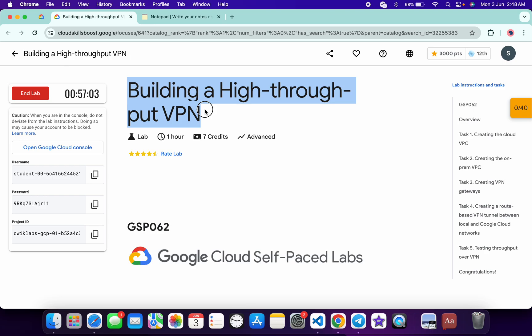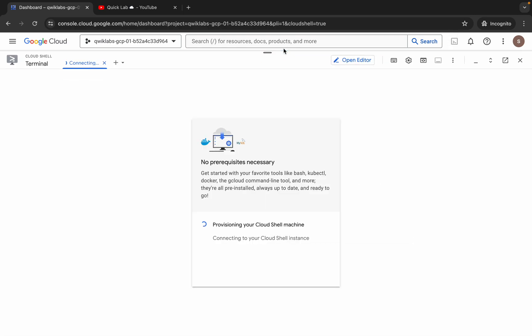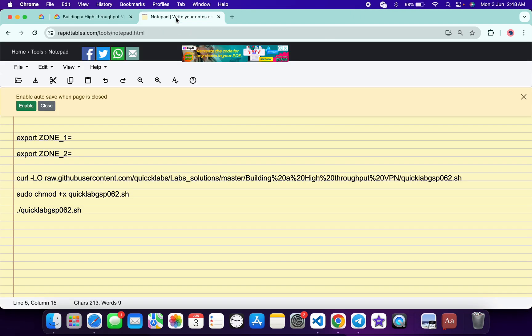Hello guys, welcome back to the channel. In this video I'm going to show you the simplest way to complete this lab. First of all, just log into your credentials, and once you're done with that, come back over here and activate your Cloud Shell. It will take a couple of seconds. Meanwhile, in the description box of this video I will share all these commands.